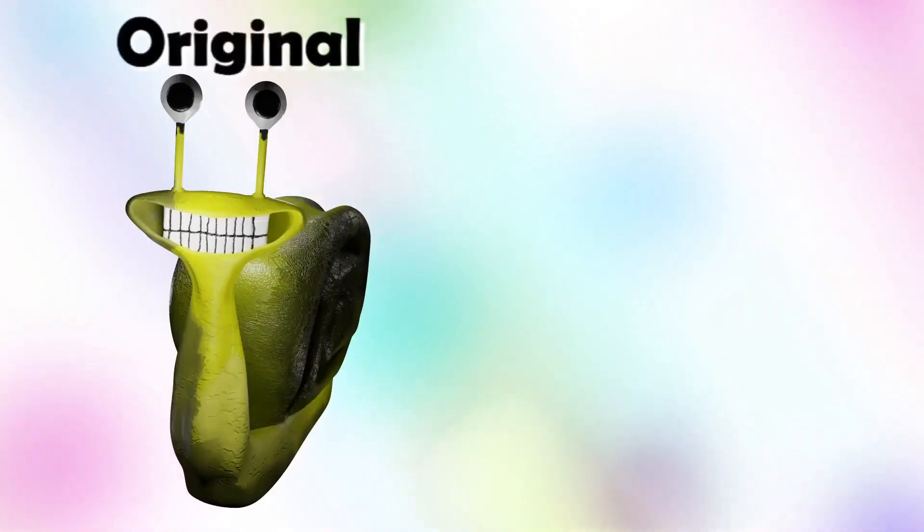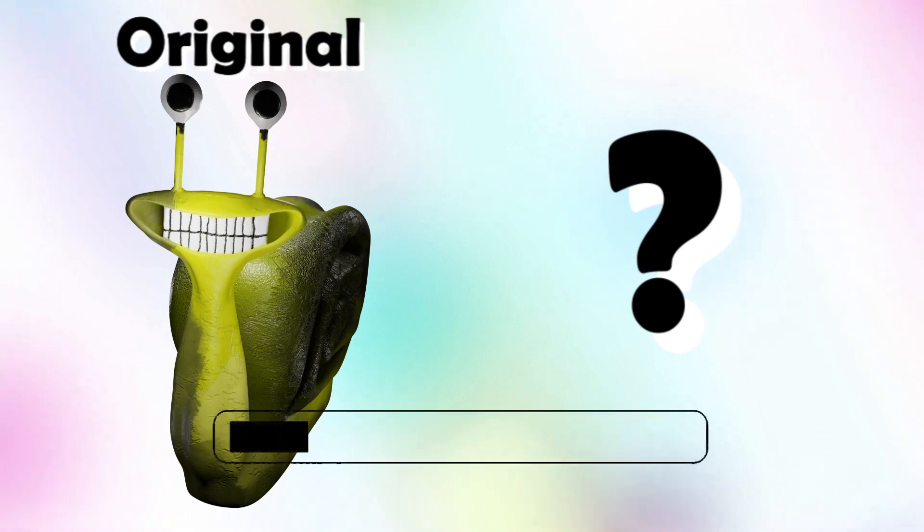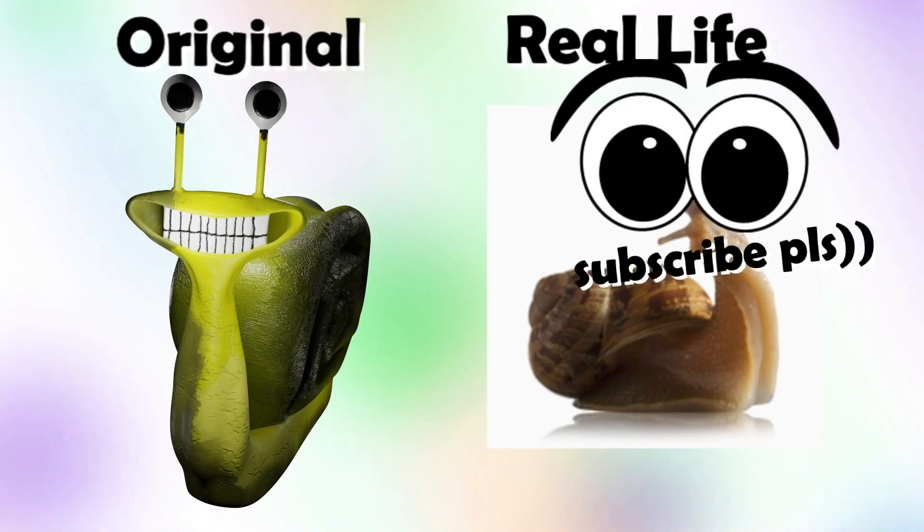What do the characters from Garten of Banban really look like in real life? Slow Selene! What this character might look like in real life. In real life, Slow Selene is a big snail, but with big eyes.